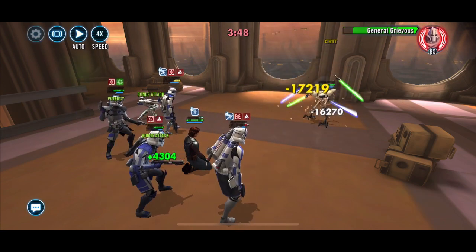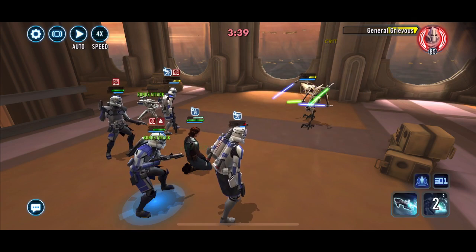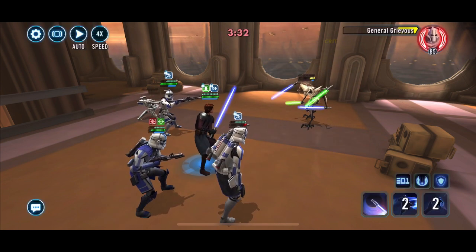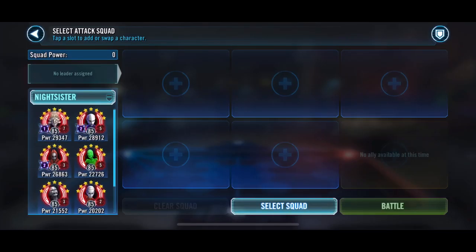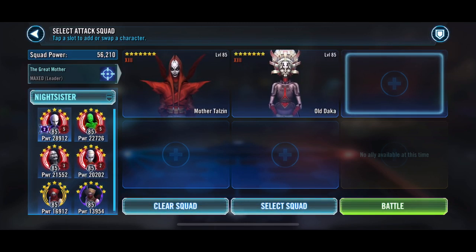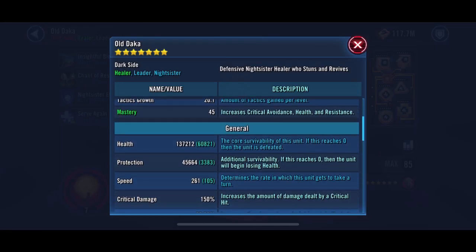So this is taking out GG with the 501st. We think we might get a clear round - but we don't. We lose R5, and he does his thing. As I said, I think it's a bit overkill unless it's relic 7 all the way across the board with ridiculous speeds on everything and you just don't think anything else can handle it.